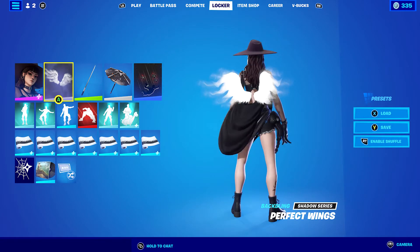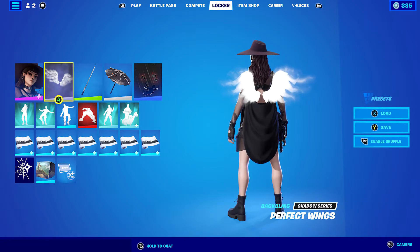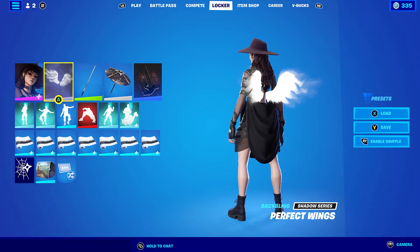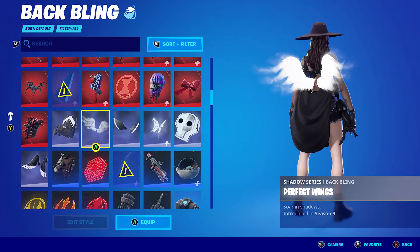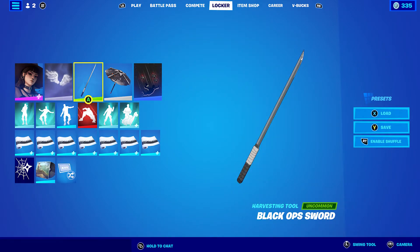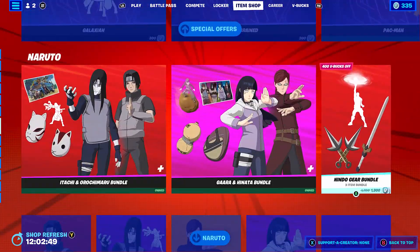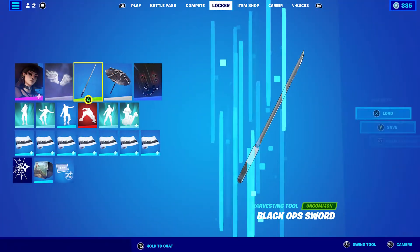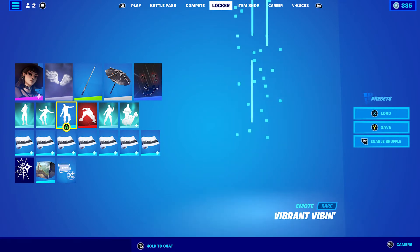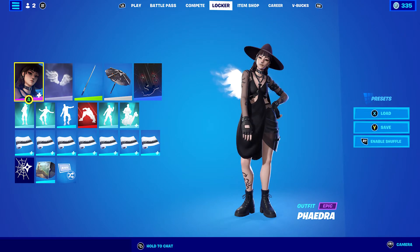For the last combo I switched it up a bit and put on the Perfect Wings. I used Dusk Wings for the Phaedra style so I wanted different wings here. If you prefer Shattered Wings, Shadow Bird Wings, or any other wings feel free to use those. The pickaxe is the Black Ops Sword, currently in the item shop as part of the Shinobi Gear Bundle. The wrap is Falling Snow to go with the white of the back bling.